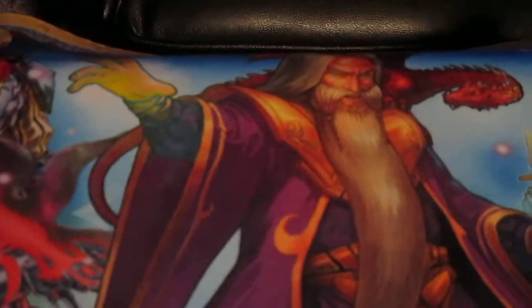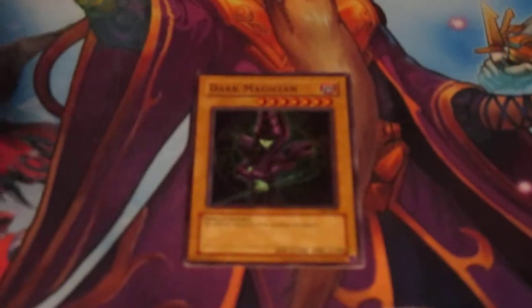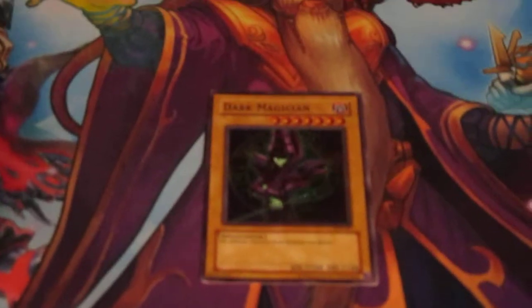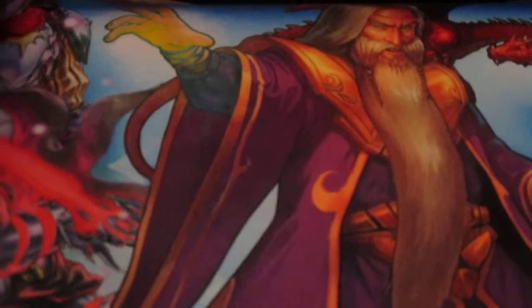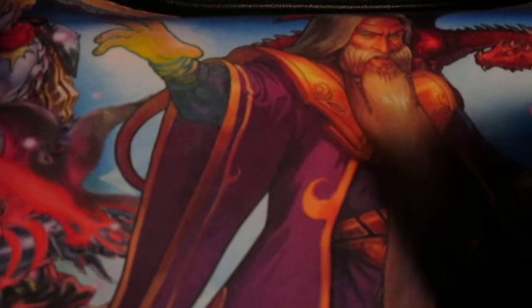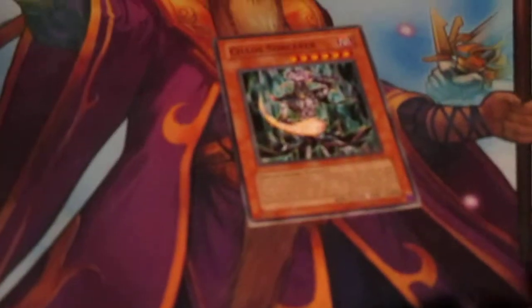The first one I have in here is Dark Magician — absolute classic, one of the toughest ones in this deck. The next one I have is Chaos Sorcerer. With Chaos Sorcerer, he can Banish, and all I have to do is remove a Light and Dark Monster, so he's really easy to get out.